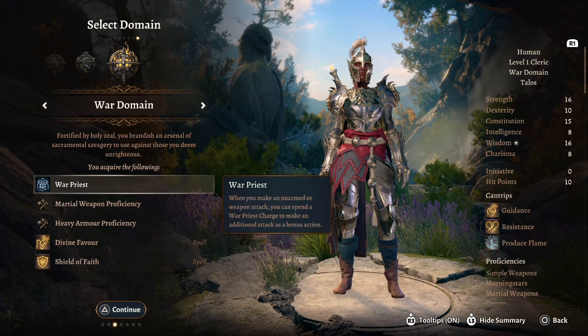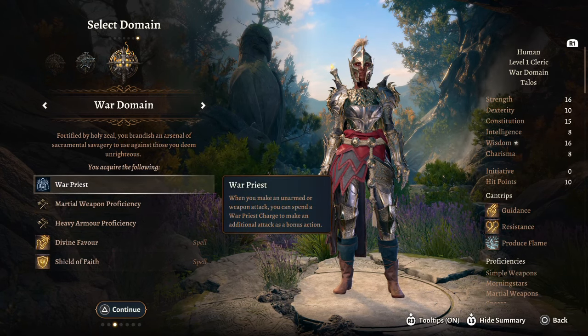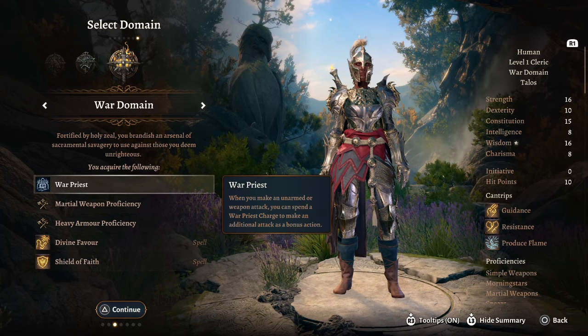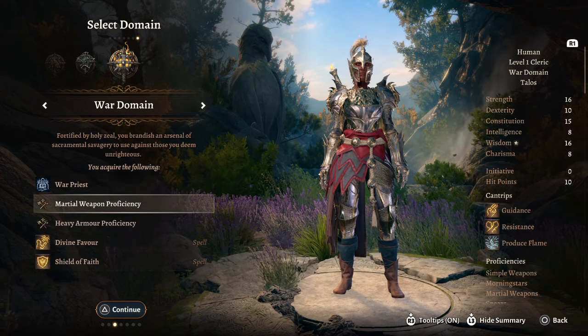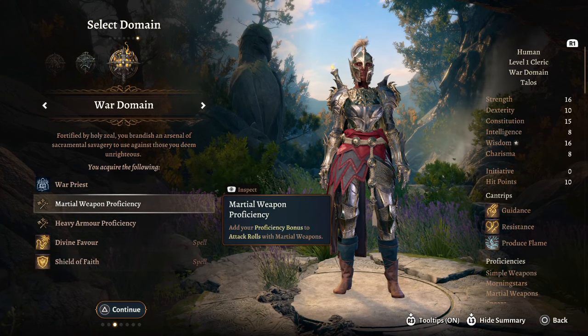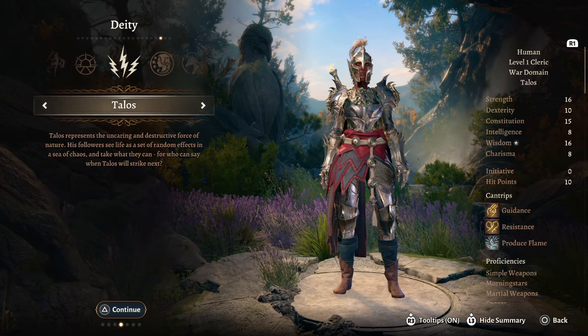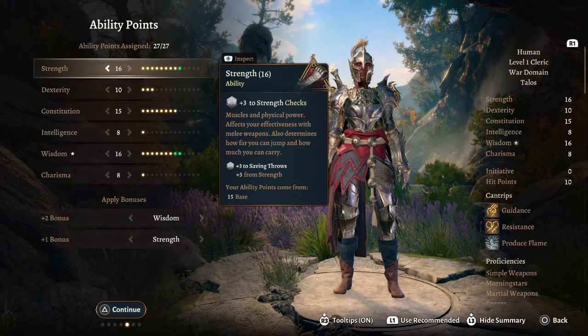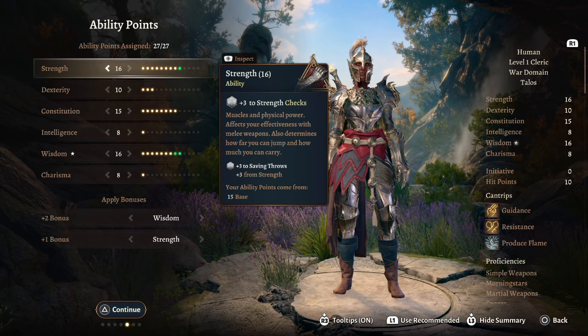War Domain obviously, so this gives us War Priest — when you make an unarmed or weapon attack you can spend a War Priest charge to make an additional attack as a bonus action. We also get heavy armor proficiency and martial proficiency, as well as a bunch of spells. Pick any deity you fancy, and for ability points we're going to do something like 16 Strength, as this is what our weapon attacks are based on.